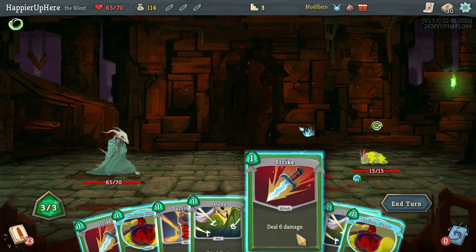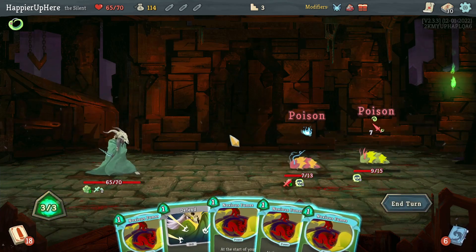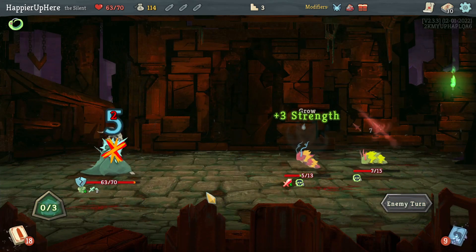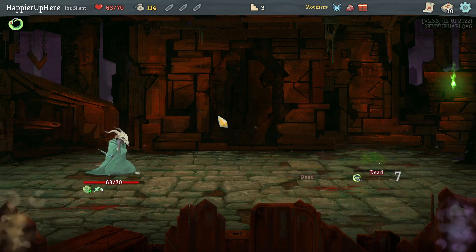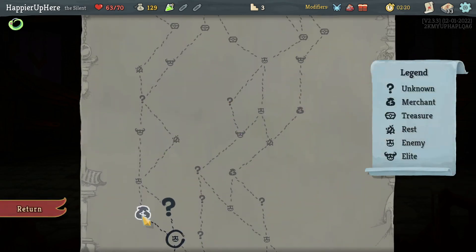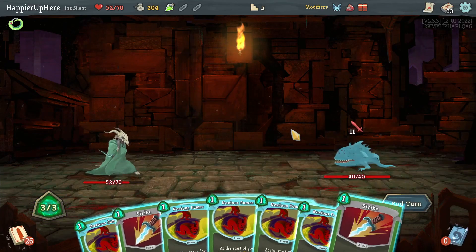I don't have enough gold to hit the shop, so I'll go for a question mark room and hope for the best for the first elite fight. I am getting attacked here but nothing I can do other than just play more Noxious Fumes. I wonder if I should upgrade the Noxious Fumes — it might not make a huge difference but it might help. Got a Dex potion and Skewer — Skewer might be better. Let's take Skewer just to have some damage.